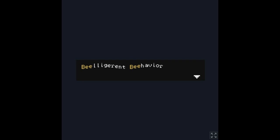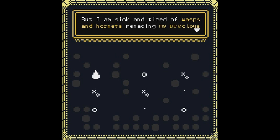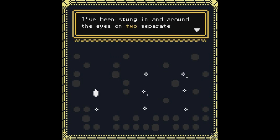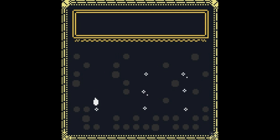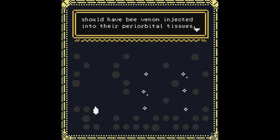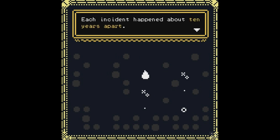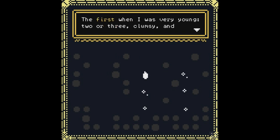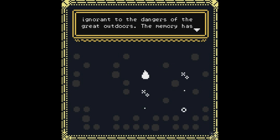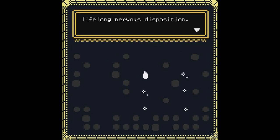We're playing Bee-lygerent Bee-havior. Honeybees? Cool. Bumblebees? Love them. But I'm sick and tired of wasps and hornets menacing my precious eyeballs. I've been stung in and around my eyes on two separate occasions. I would consider this to be about 200% more than anybody should have bee venom injected into their periorbital tissues. I can only go down for whatever — okay. Each incident happened about ten years apart. The first when I was very young, two or three, clumsy and ignorant to the dangers of the great outdoors. The memory has grown hazy over time, but I'm reasonably sure I passed out. This event did nothing to soothe what would reveal itself to be a lifelong nervous disposition.